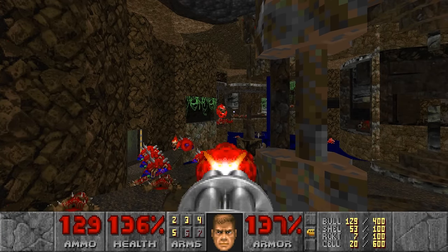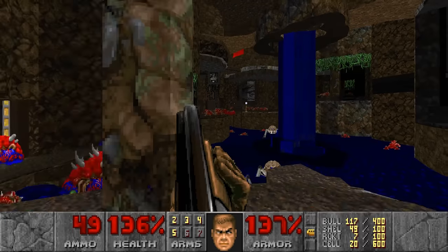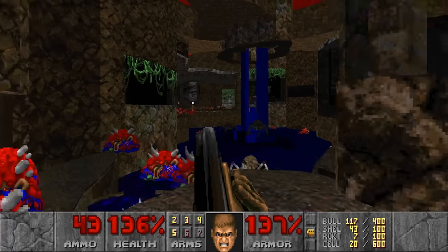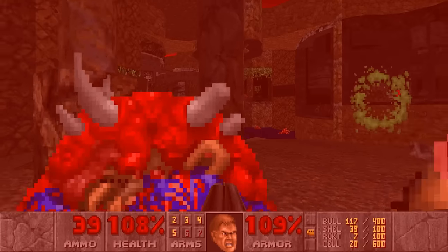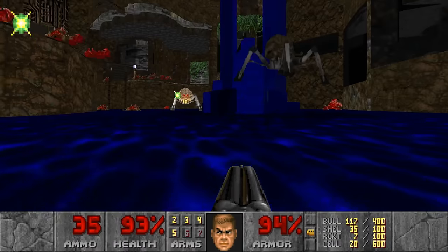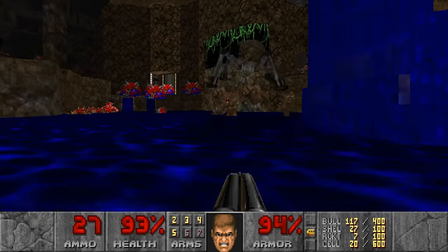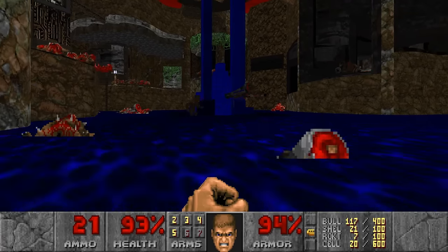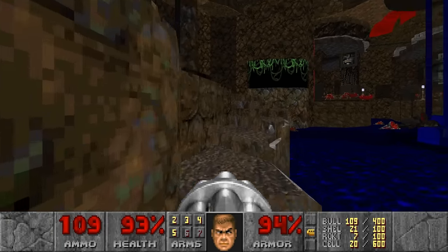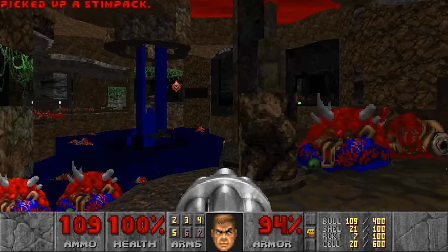Get out of here. These are Arch-viles — SSG, plenty of shells. I'll just kill everything. I had to run into that — I saw it coming. Couldn't stop Doomguy anymore. I am kind of trapped there. I already lost half of my Megasphere — quite the waste. Even the Arachnotrons are floating now. Very strange map. But so far I'm really enjoying it. The other door — I hear Imps.